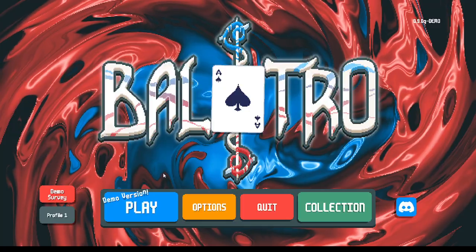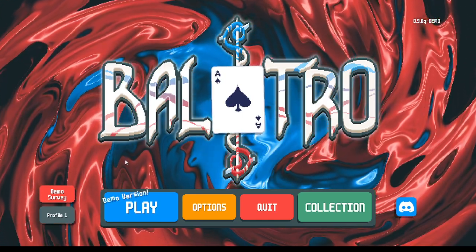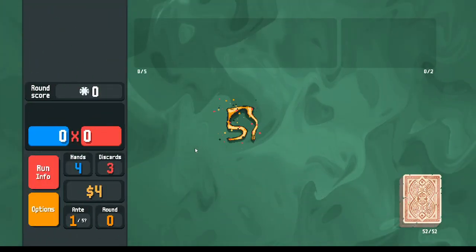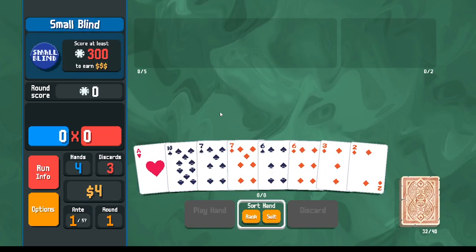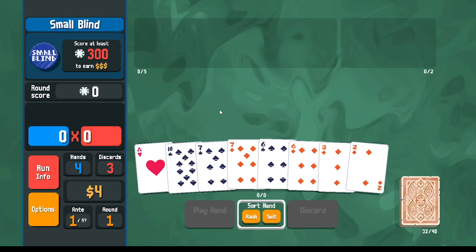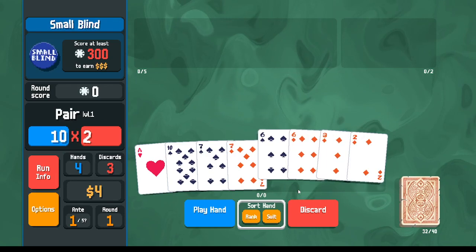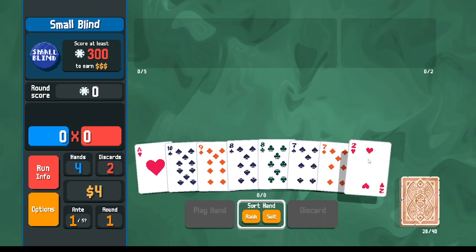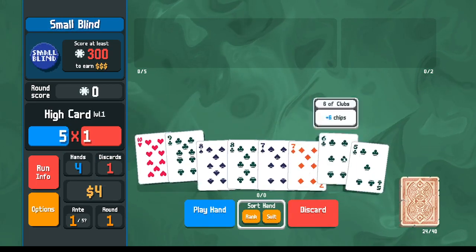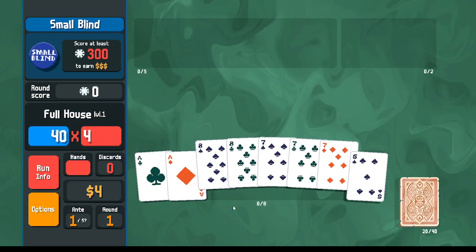So we just need to figure out how to make a flush house in the first place, and then overall how to make an effective run. Let's take a look — we've got sixes and sevens, eights and sevens. I know eights and sevens works, so let's try that. Maybe there we go — we could play the aces if we want but we don't have to.